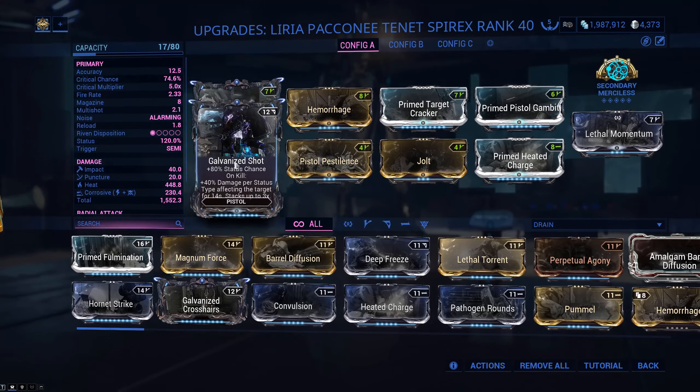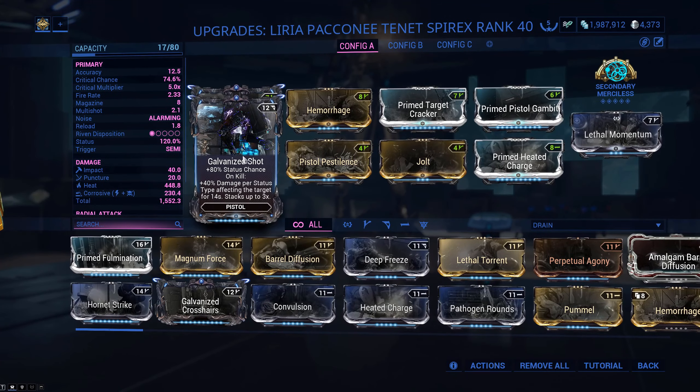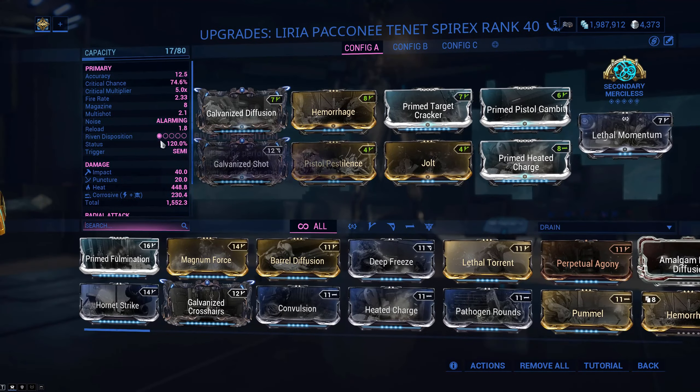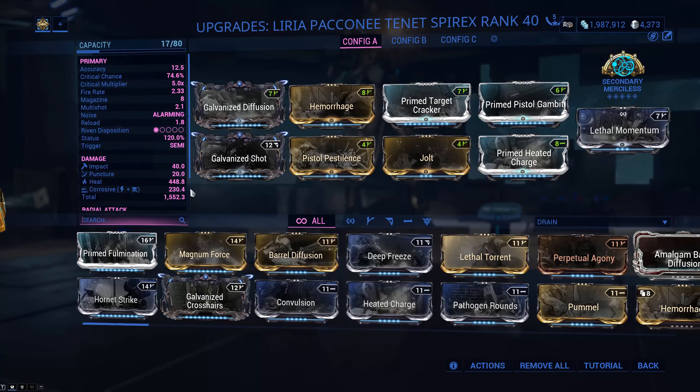We do want Galvanized Diffusion. We do want Galvanized Shot. Galvanized Shot is great on this - you get the Condition Overload effect. Yes, this mod works now - they fixed it. It also gives you Status Chance, so you get above 100% status chance and can apply multiple status effects on each shot. Very good.